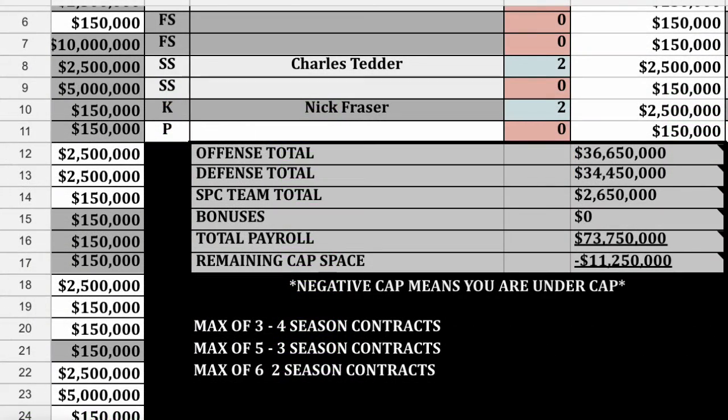On the lower right-hand side of that page, you will see your cap number space. This will fluctuate depending on what players you sign or draft and for what value you sign them. You must stay in the minus for the season.